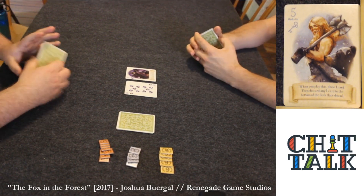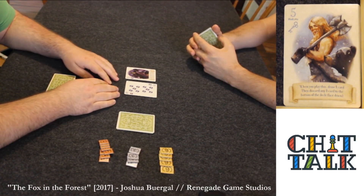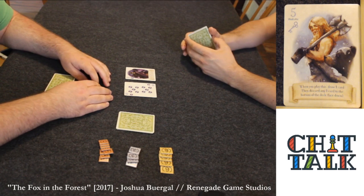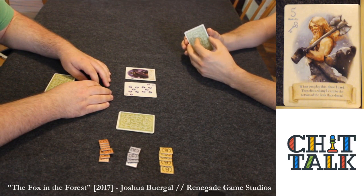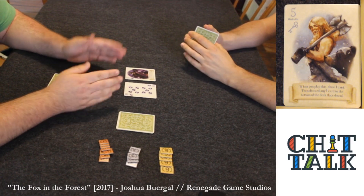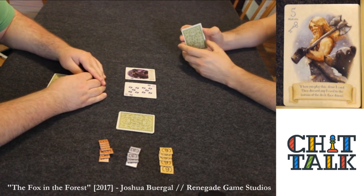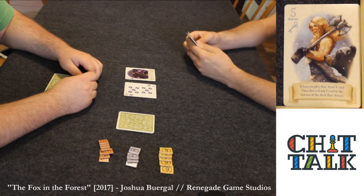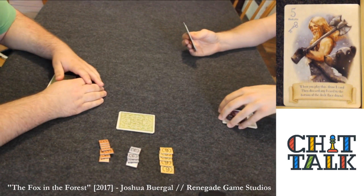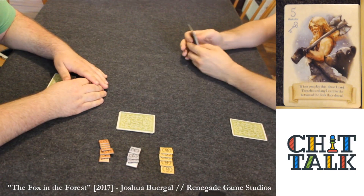At this point, we then see who is the winner of the trick. That follows two general rules: first, look if any player has played a card of the trump suit. The trump suit is shown on the Decree card — in this case, it's keys. Neither player has played a key; we have both played moons. We then follow the second rule, which is looking at the lead suit. Whoever has the card of the higher value will be the winner. Justin has beat my 10 with his 11, so he takes the two cards and puts them face down in front of him.